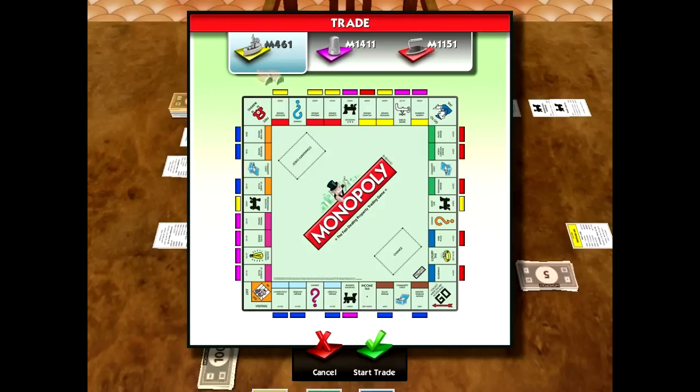The reds are definitely up there and so are the yellows. The problem with the properties just past jail is that you can't roll a one out of jail, so you'd never land on that first one. It's also less probable that someone rolls a three or four versus a six, eight, or nine. There's a higher probability for players to land on the orange, and after that, landing on the reds is pretty decent too.